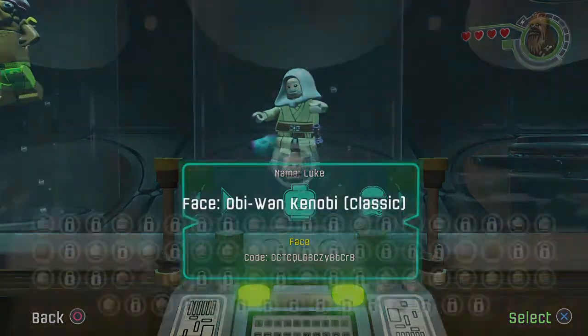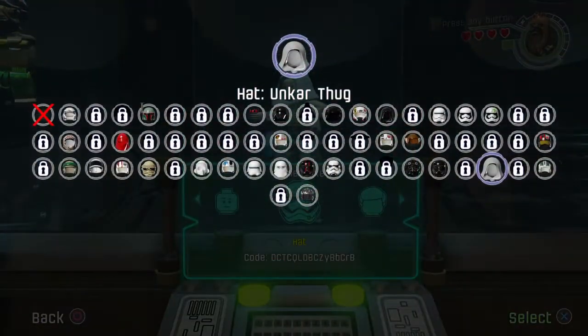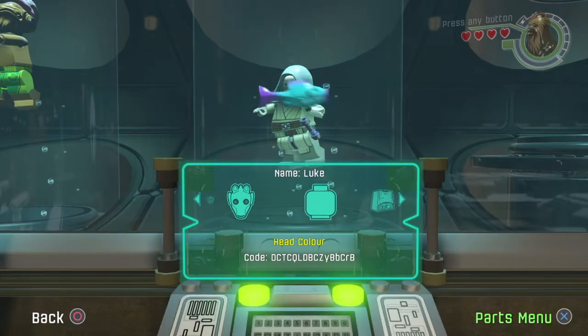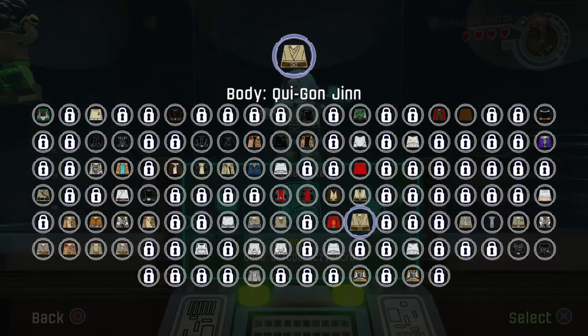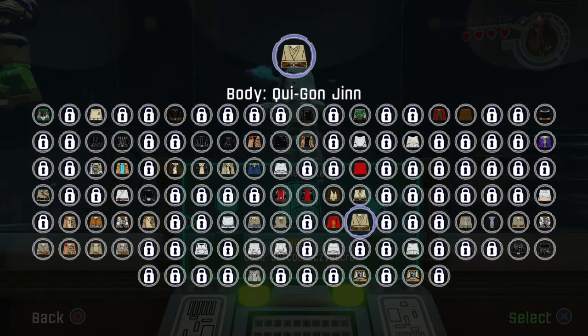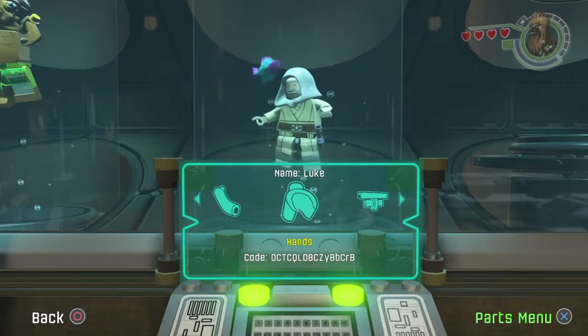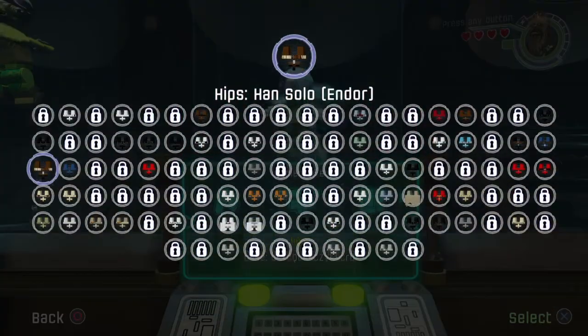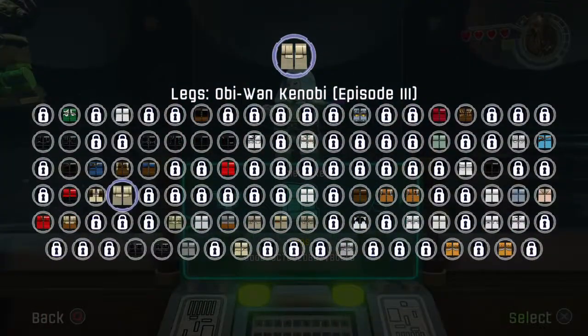So I'm going to randomize this, but we need Obi-Wan Kenobi Classic. You need Uncle Thug. You don't need hair, you don't need any head color, but you do need Qui-Gon Jinn. And to get Qui-Gon Jinn and the Obi-Wan Kenobi Classic, you have to collect the carbonite bricks. Arms: Tusken Raider. Hands, hips: Han Solo Endor. Legs: Obi-Wan Kenobi Episode 3.